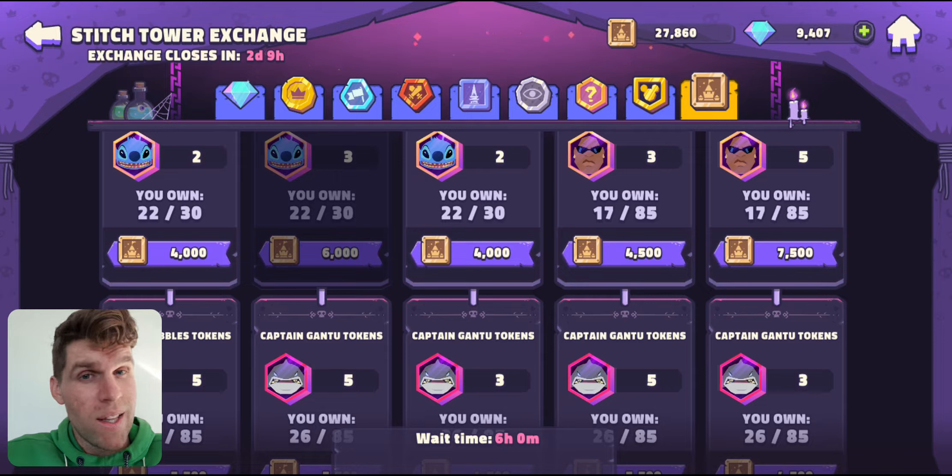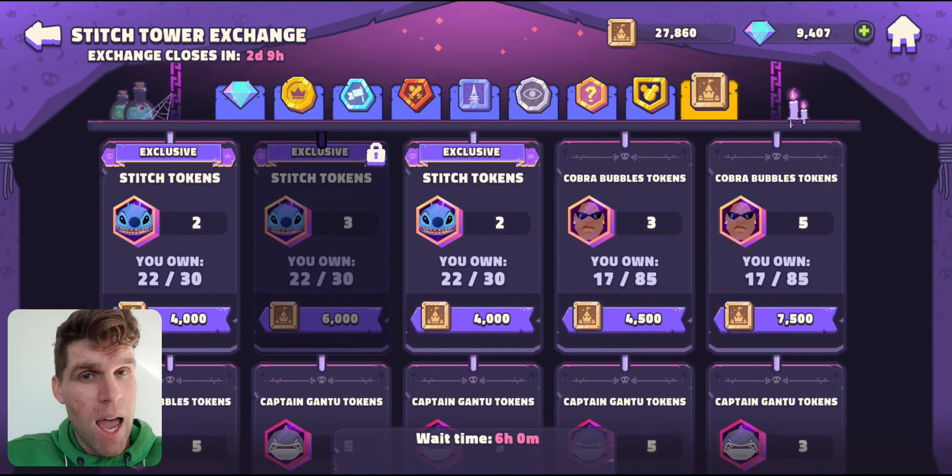It is just a grind at that point. For me, I have to get Gantu and Bubbles both to 6 star to progress in the next halfway up the next tower. So that is my focus. But because I can't get them there, there's no point in me spending my coins. If I can get myself there with energy by the time the next one starts, I might as well save my coins until I've got enough to take them both to 7 star.